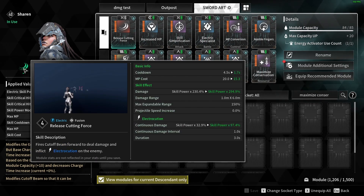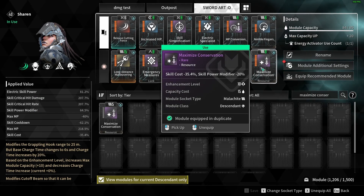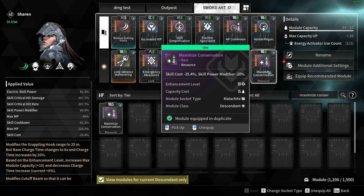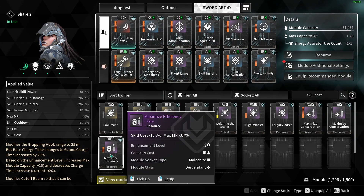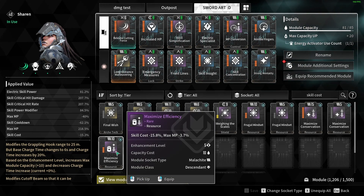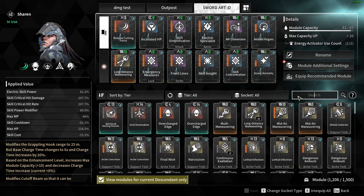One option I was thinking about was switching Strong Mentality for Maximize Conservation — this would reduce the MP cost to 15.3, but you'd lose minus 20 skill power modifier. We desperately need skill power modifier for this build to deal damage, so that's why I kept Strong Mentality to avoid the negative effects. There's also no real reason to take Maximize Efficiency, as it only gives 0.6% extra and we'd also be losing the minus 3.7 offset.